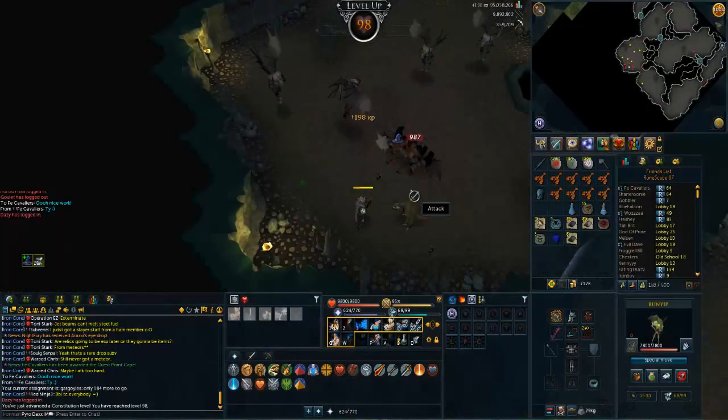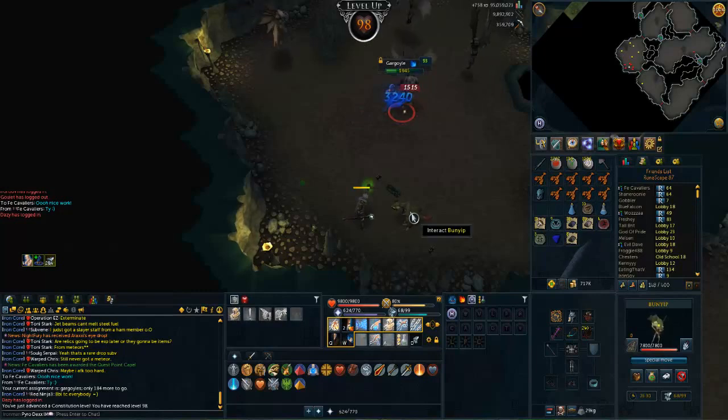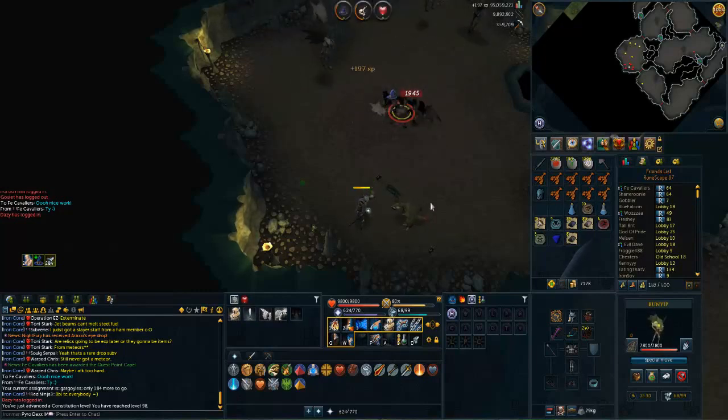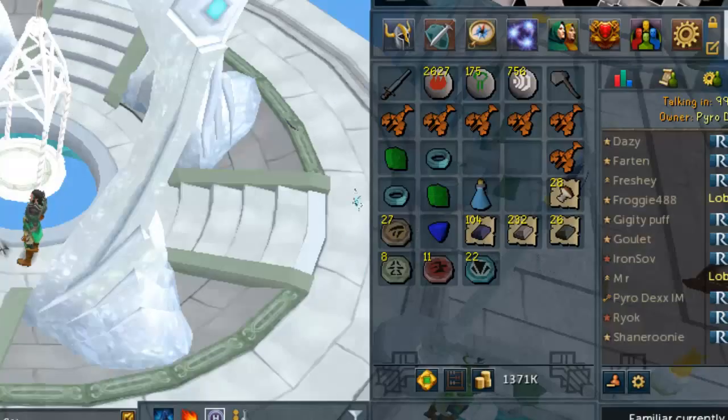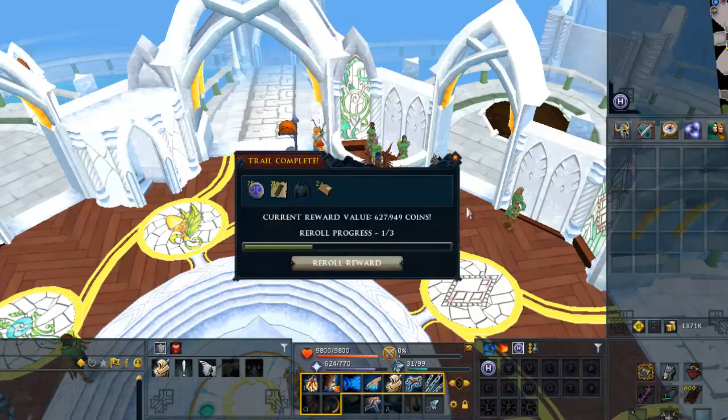98 Constitution, very nice. I'm gonna try to get Defence, Ranged, and HP all to 99 at the same time. Gargoyles are all done. We are slowly growing our cash stack again — 1.4 mil. Got some very nice bars as well and 22 blue charms, not too bad. First clue scroll of this series — don't fail me now, Iron Jesus. Really not skipping tickets, 600k value.